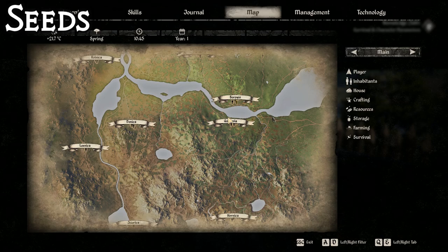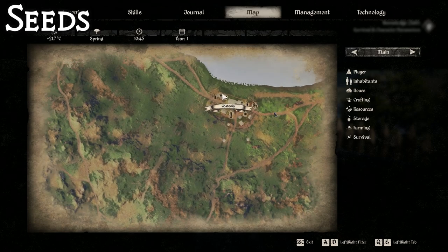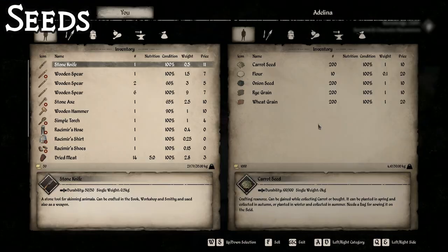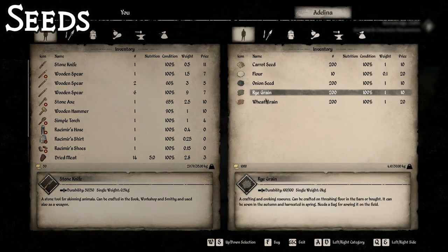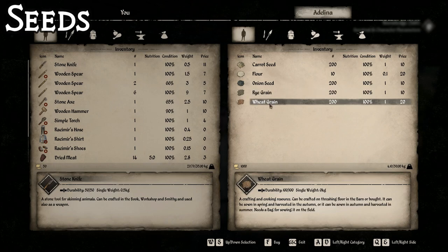If you're looking for seeds and you want to get farming, a good place to go is Gustovia - look for Adelina. She sells carrot seeds, flour, onion seeds, rye grain, and wheat grain. A lot of important stuff that you're going to need if you want to be a farmer.